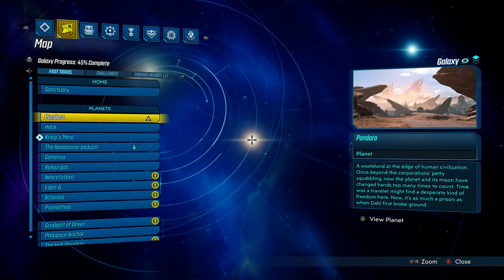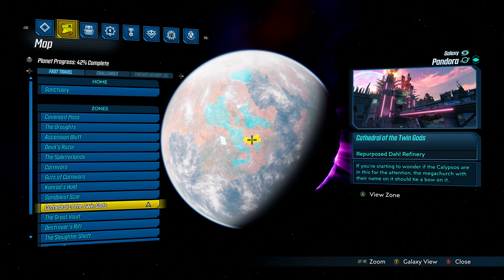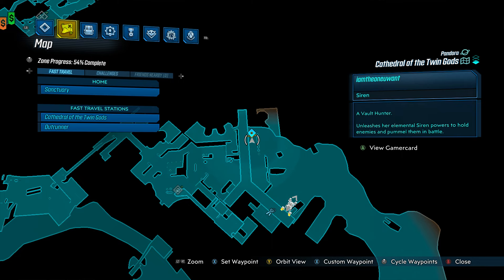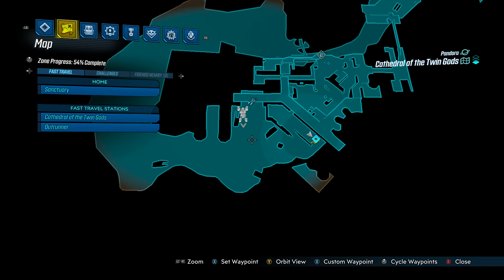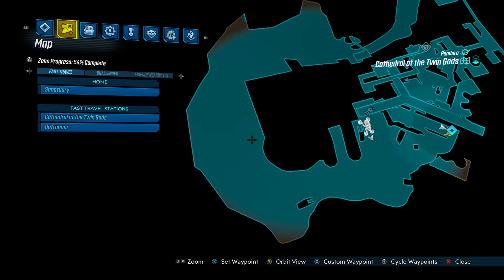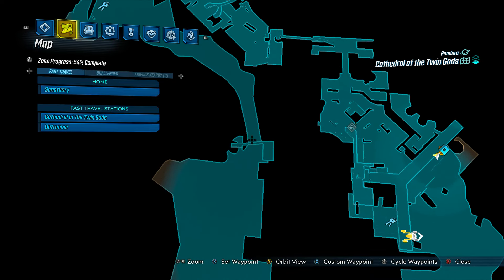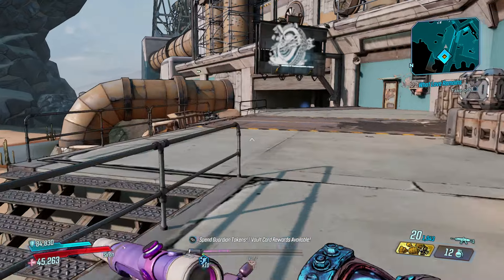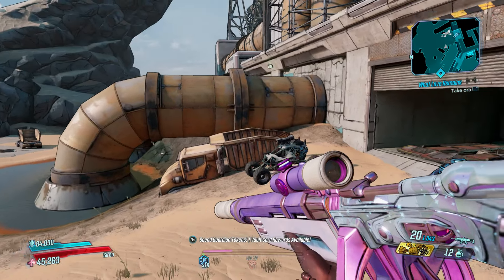This week you're gonna want to land on Pandora, and from Pandora you're gonna want to go to the Cathedral of the Twin Gods. You're gonna spawn in right here, and this week it's super simple to find the machine. You're just gonna come all around here and grab a vehicle — it's gonna be right in this area over here. Here's where you spawn in.